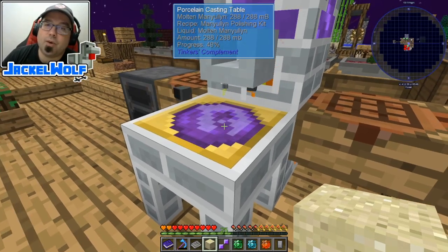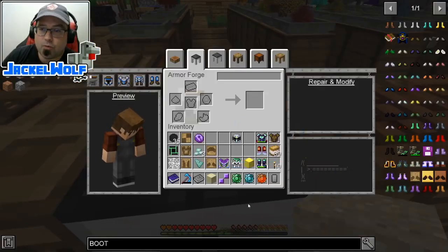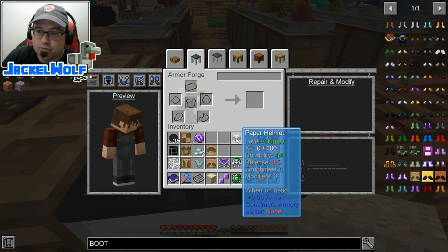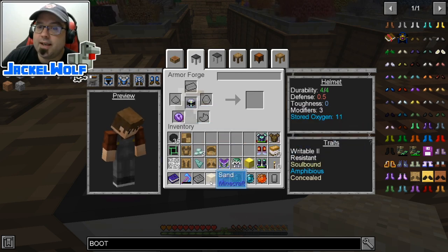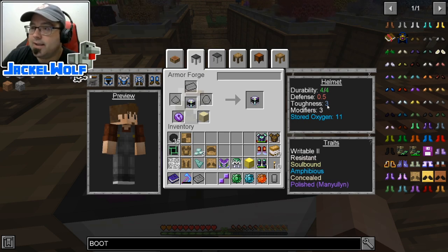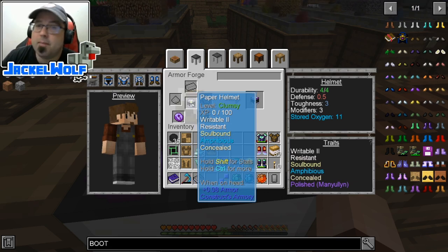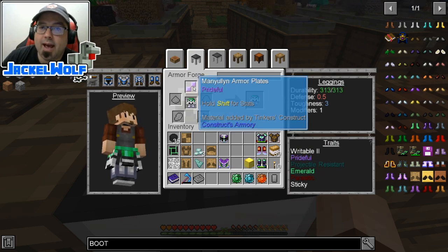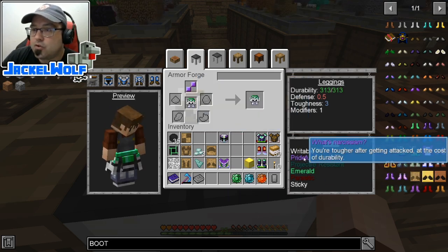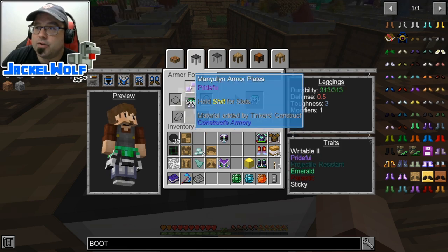On the helmet — it's got a toughness of zero. We take the maniolium polishing kit and a piece of sand, and now we've got a toughness of three. We're taking the toughness of the maniolium and applying it to the helmet without it actually being made of maniolium. For embossment on the paper leggings, we take the maniolium plate — it gives us the trait of Prideful, a bit more durability, and increased toughness.